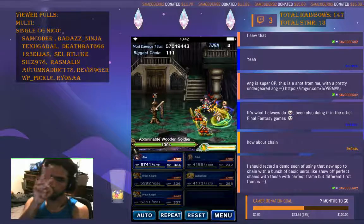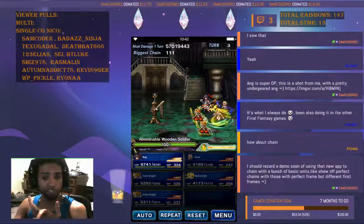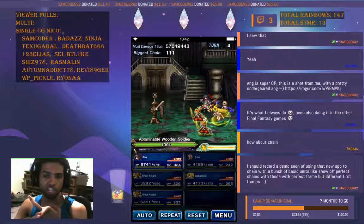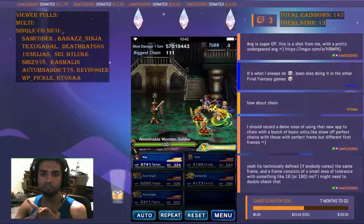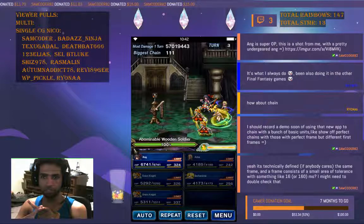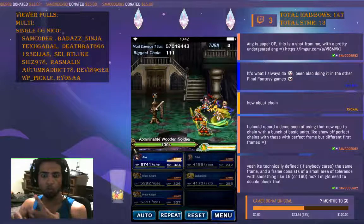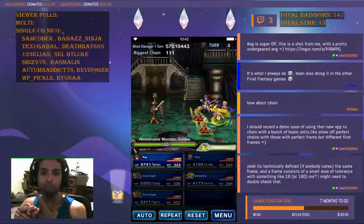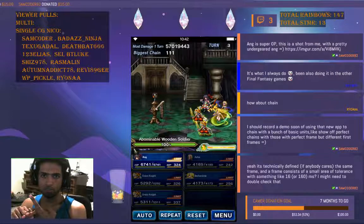This is the third one. The difference: if units are hitting different elements and they hit relatively close in time, that is a chain — every chain increases damage by 15 percent, up to 400 percent. Elemental chain, which is two units hitting the same target with different elements very close in time, increases damage by 40 percent, stacking up to 400 percent.